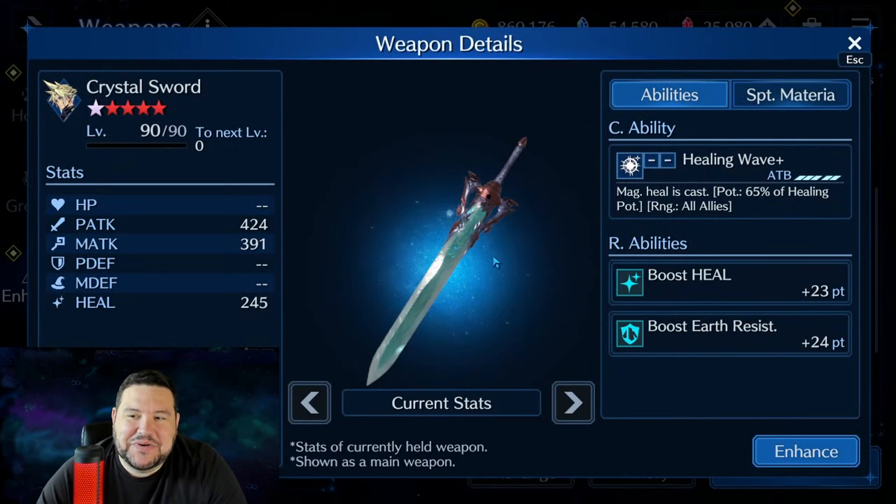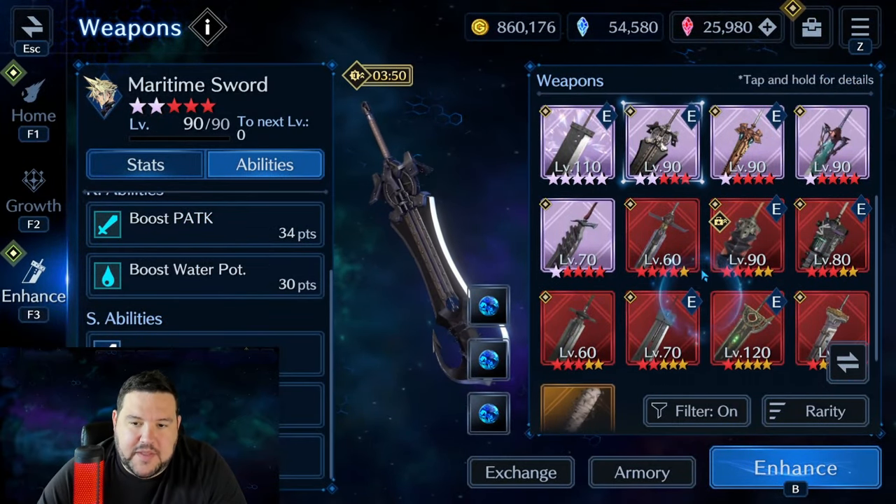I'm going to mention Crystal Sword. I don't ever use this on Cloud, but it is his AoE heal weapon and for that reason I think it's noteworthy.